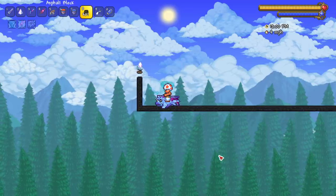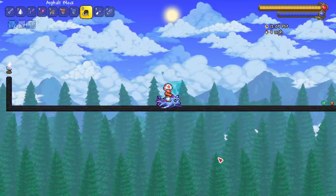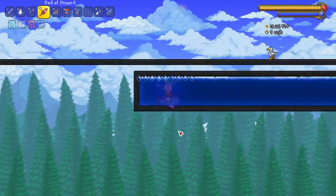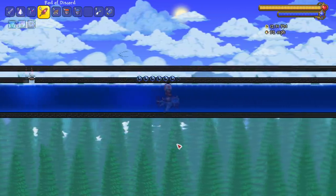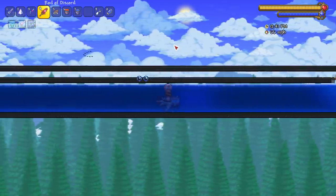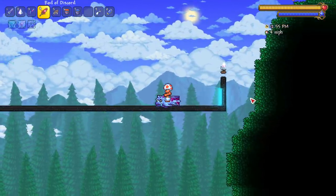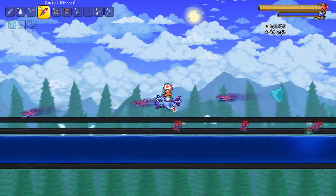Next up, the Shrimpy Truffle. In the original mount video a lot of people were mad at how I measured the water mount speed. When touching the floor you go a little faster — about 9 or 10 mph — but get off the floor and look at this thing zoom: 81 to 82 miles per hour! Super super fast. You can use it outside of water too by setting up bubbles with a water source.